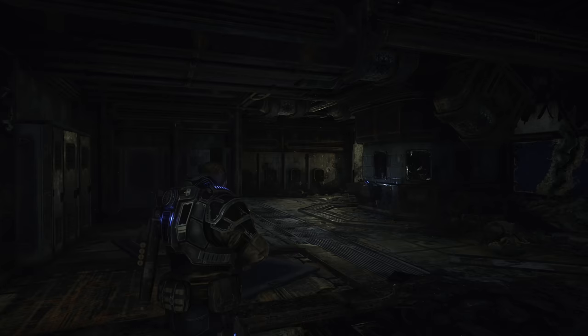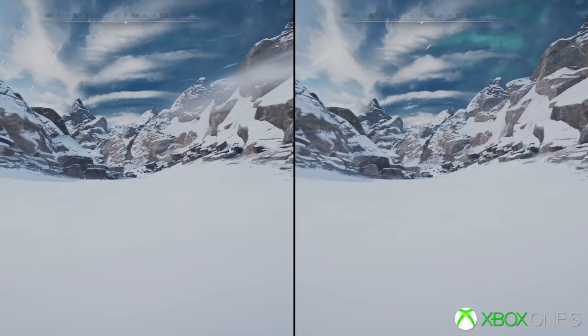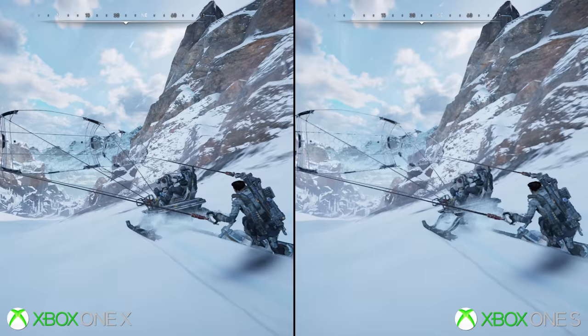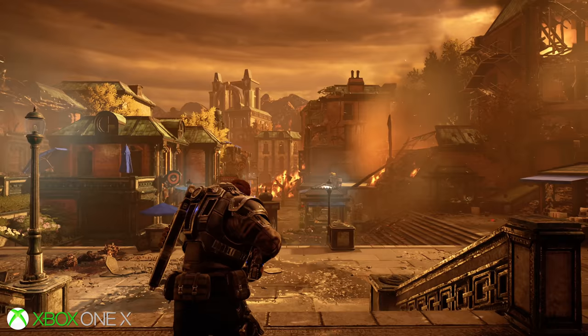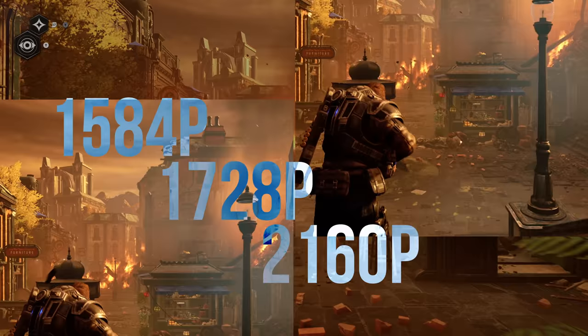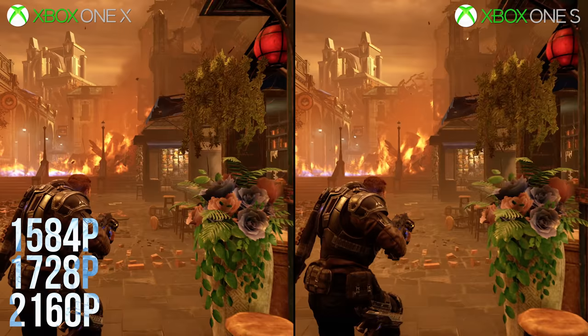First and foremost, Gears 5 uses a dynamic resolution system, as you'd expect, and this is applied on both Xbox One X and the base system. On Xbox One X, this tops out at a native 4K resolution, while base Xbox is 1080p. This value is adjusting regularly during gameplay, producing results on X such as 1584p, 1728p, 2160p, and the like. Xbox One base, then, is quarter resolution in comparison, which includes values such as 792p, 864p, all the way up to full HD.